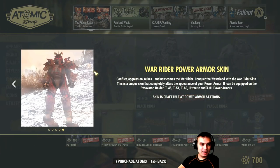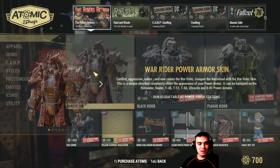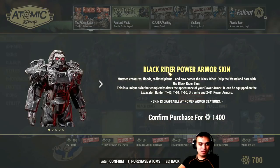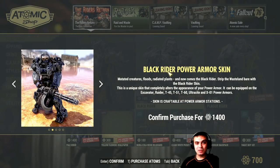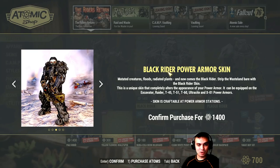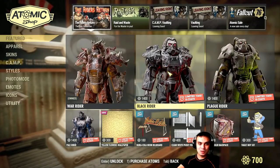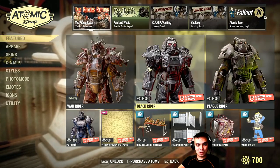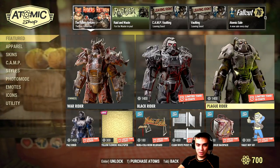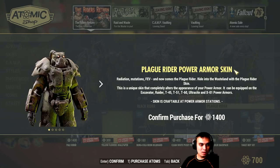I already have this one which I've already shown you, and I bought it because it looks like a dragon. I love it - it's my favorite out of all of them. This one is probably my favorite; this one is pretty epic as well. By the way, if you have any of the following power armor skins, can you provide some detailed feedback in the video description so all the guys can also decide whether it's worth giving 1,400 atoms for.